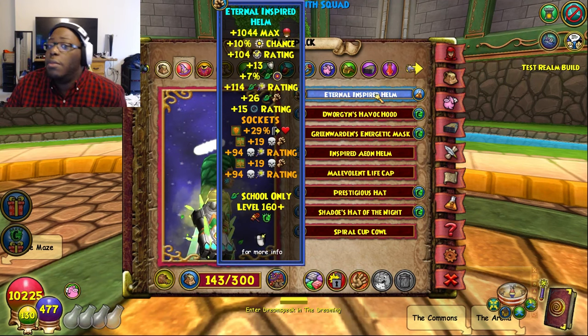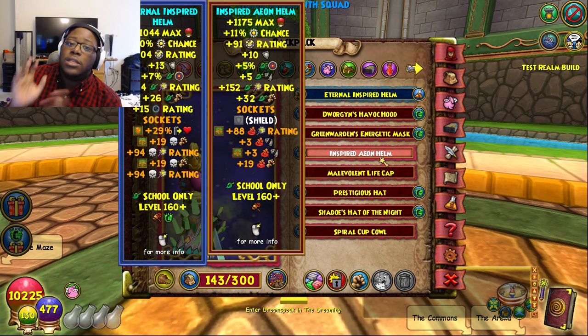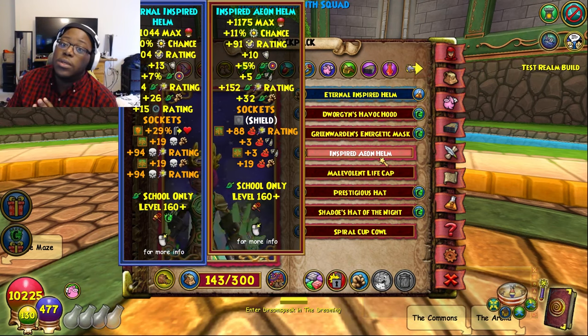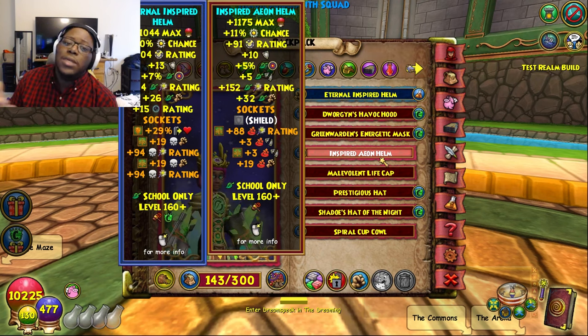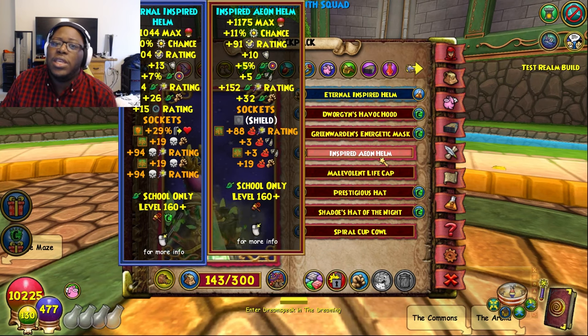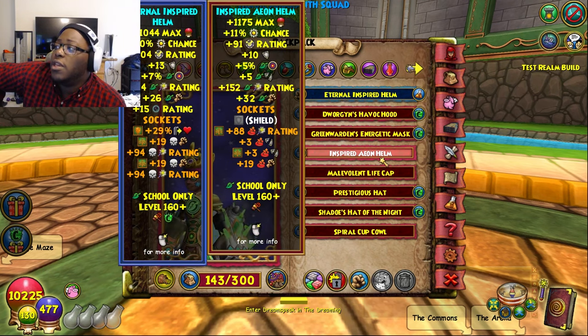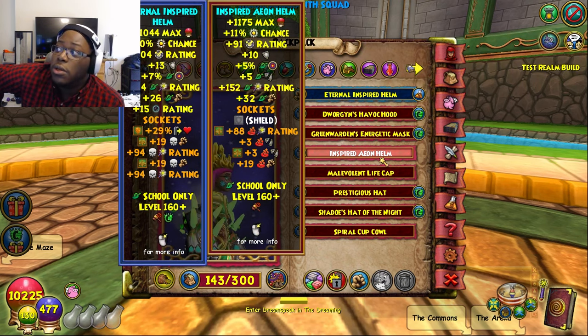We basically have the same hat, the Eternal Inspired Helm, which kind of rivals the Inspired Aeon Helm. The thing I don't like about the Inspired Aeon Helm is that it has low resist, and the amulet we have has no resist, so I don't want to risk the stat loss. Another thing about the Inspired Aeon Helm is that even though it comes with more health and more pip chance, you're losing 3 resist and lowering your accuracy a tiny bit. You get more critical and more damage, but we're not really worried about that. And one thing missing is Shadow Pip rating — the Eternal Inspired Helm has Shadow Pip rating, but the Inspired Aeon Helm doesn't.